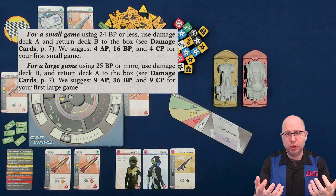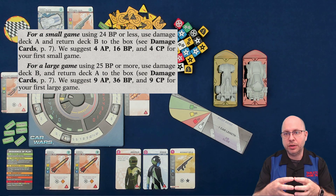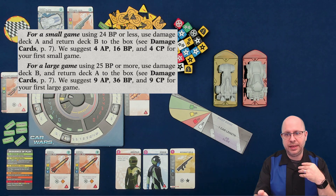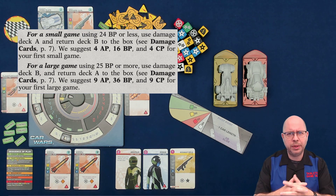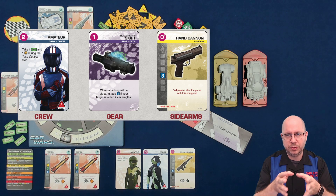What determines these points? You do — you get to decide how many points you want to play. There are some guidelines from the book: for a small first game, play 16 build points and 4 crew points. For a bigger first game, play 36 build points and 9 crew. The scenario guide has divisions 1 through 12, where the division number equals your armor and crew points, and division times 4 equals build points. A 4/16/4 car typically gives you about a half-hour-per-player game.